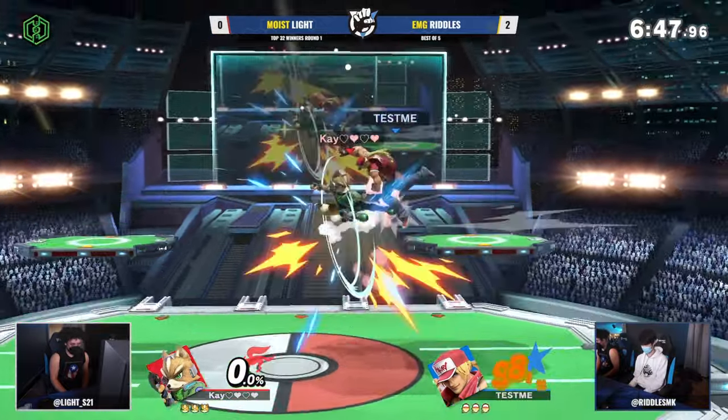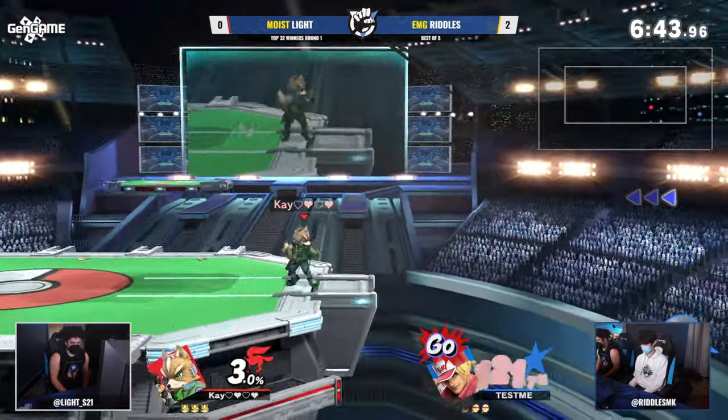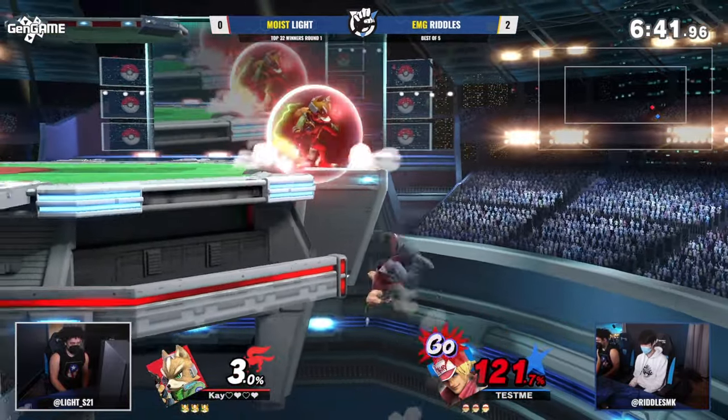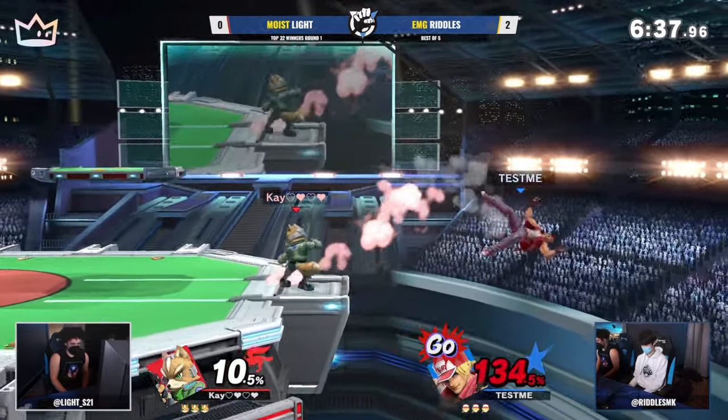My concern for one of Light's characteristics regarding pace control is when he's facing off against an opponent that is just as good at controlling the tempo of the match with their movement and their buttons. And already this game, look how difficult it's starting off — 120 percent off to Riddles, he's stuck at the ledge. Light is going to be looking for this kill.